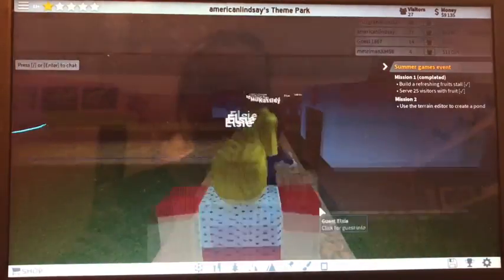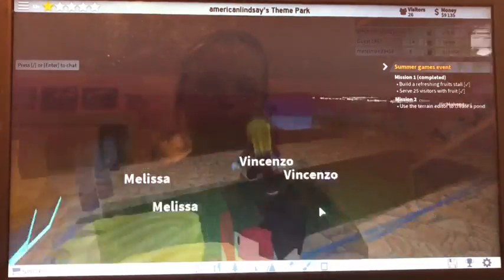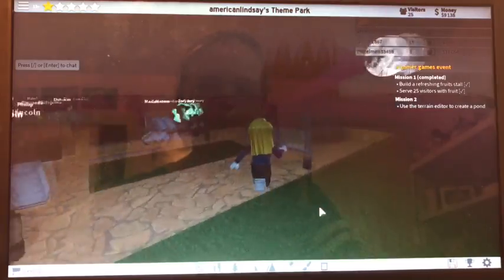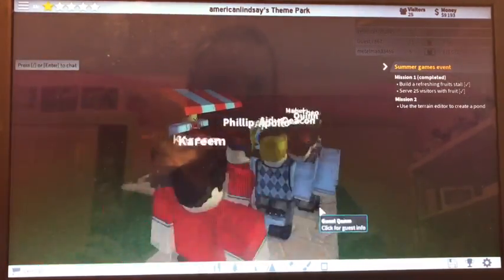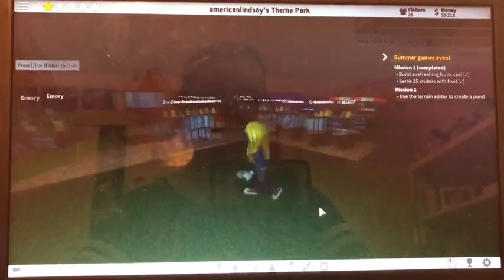So here's my theme park so far. For a little recap, we've got our little teacups, we've got our bathroom, we have our spiral spin slide, I believe this is like the soda stand, we have a garbage can and we have our fruit stand over here. So we have all that stuff and we actually completed mission 1 of the summer games event.